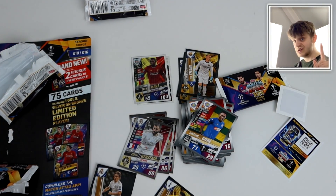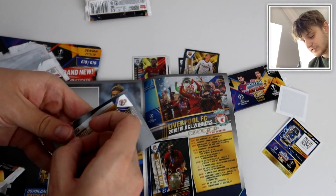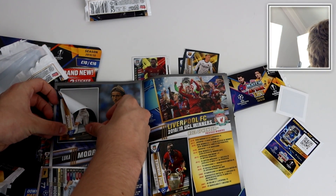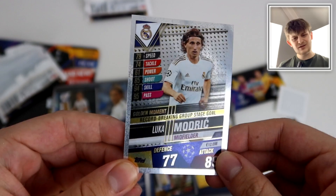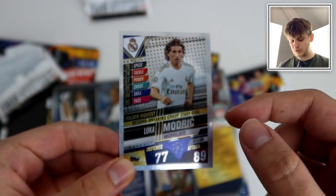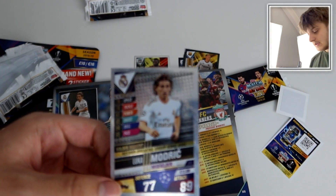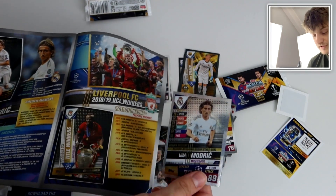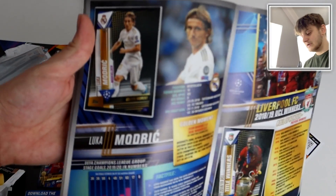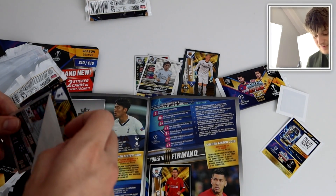And maybe Heung-min Son as well, actually. Let's find out. Luka Modric is a definite need. So we just take off the nice little sticker. I'm not actually sure what the golden moment is for, but it will say on the card in a minute. There is the card in all its glory — record-breaking group stage goal for Luka Modric. 89 attack there for the Croatian former Ballon d'Or winner. So that's an awesome pull. We've got two Luka Modric in this opening — his World Star card and now his Golden Moment card, which is a sticker card variation. And Heung-min Son is a need as well — what a pack that was in terms of sticker cards.